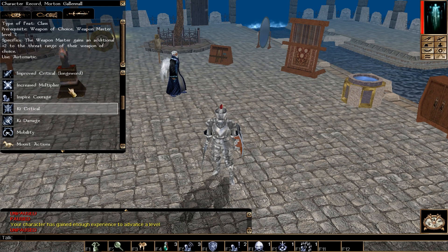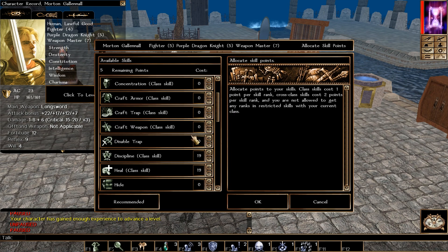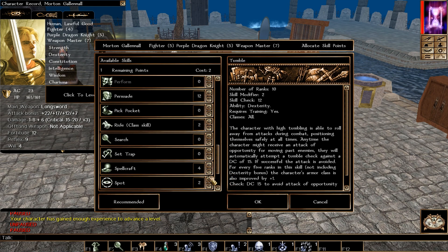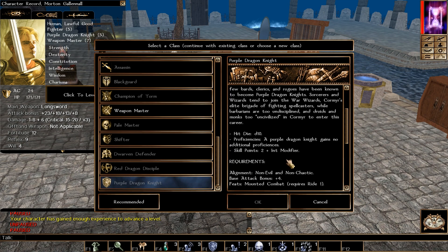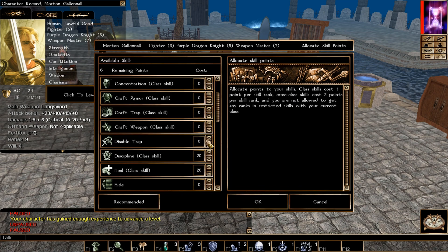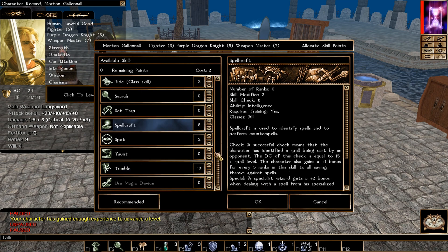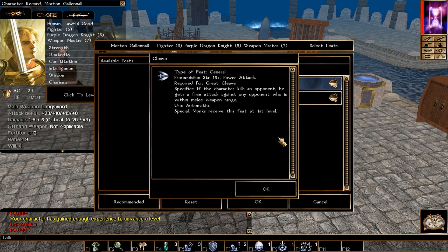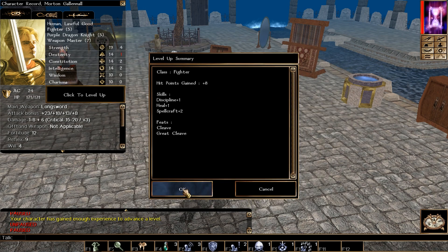Back to Fighter. No more Purple Dragon Knight or Weapon Master levels. Skills: Discipline, Heal, Tumble, and Spellcraft. We pick Cleave and Great Cleave: Cleave lets you attack another foe after a kill; Great Cleave lets you keep attacking as long as you keep getting kills. If you haven't taken Weapon Specialization yet as a non-Human, use one of these feat slots for it to boost DPS.